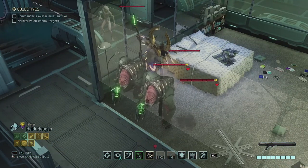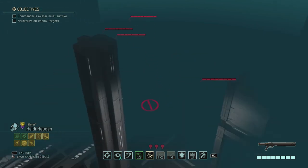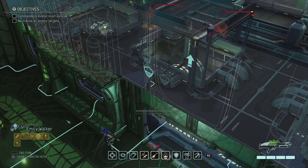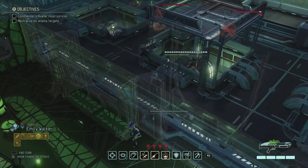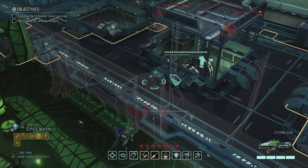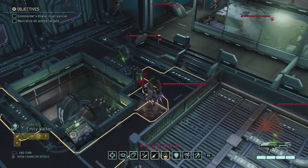A few turns later we spot our next batch — a Sectoid, an Archon, and two Mutons. Moving just a little bit further there's another batch: four Sectoids. I can deal with that. I'm even gonna risk this — come on, live a little. We spot four Sectoids. They do have mind control ability so we definitely need to kill these. They all have very low health — eight each — which should allow us to kill them all with just a few sword strikes. They have a melee vulnerability as well.